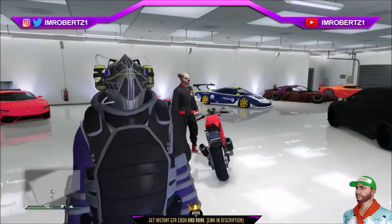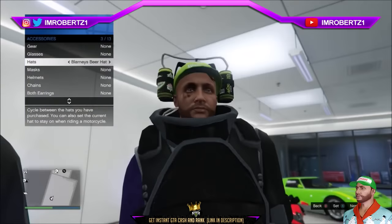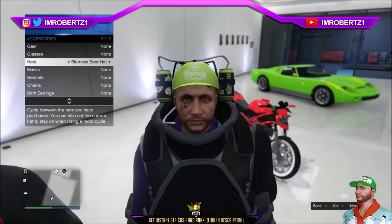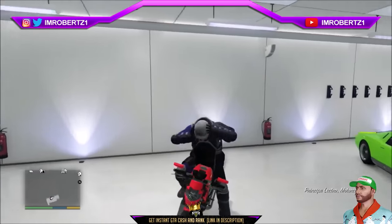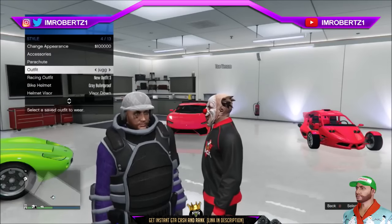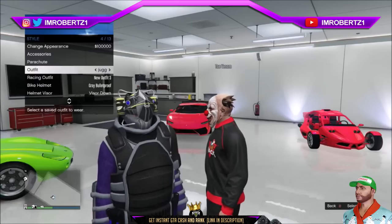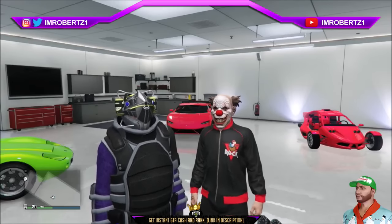Now for the next glitch: how to wear the beer hat with the Juggernaut helmet. Select the beer hat you want with the Juggernaut helmet. Now get on your motorcycle and wait for your character to put on his helmet. Now get off the motorcycle and quickly hold down select and hover over the Juggernaut outfit. When your character starts to take off his helmet, select the Juggernaut outfit. You should have the beer hat and the Juggernaut helmet on at the same time.